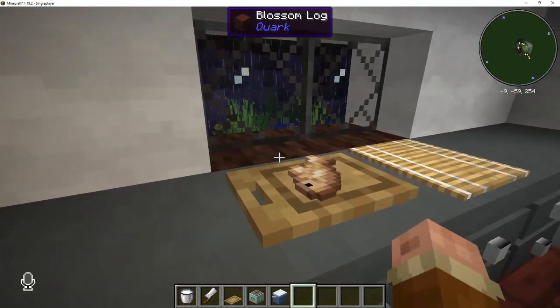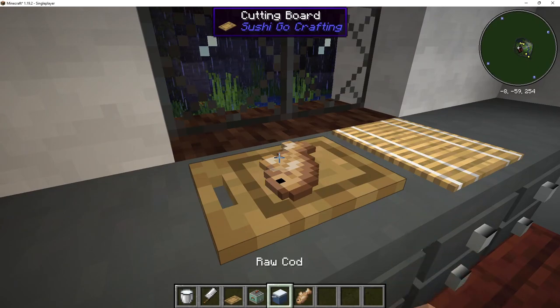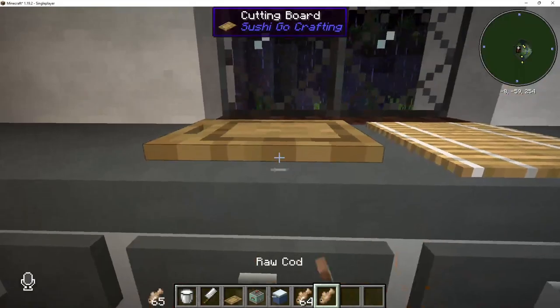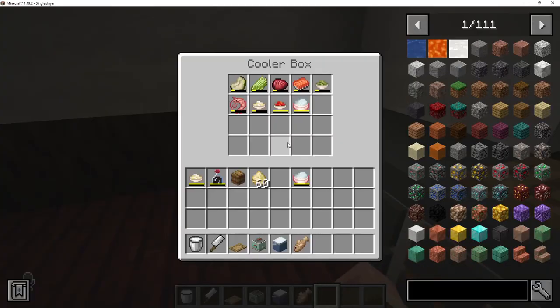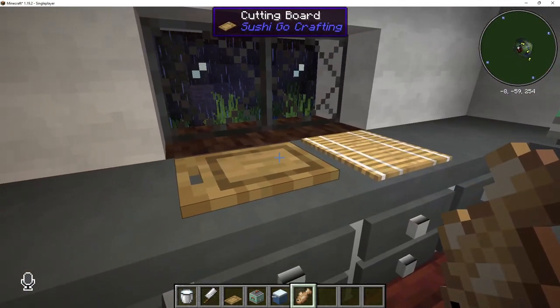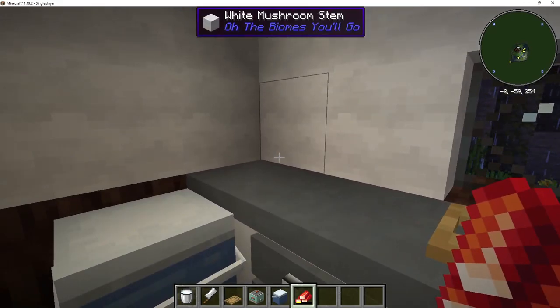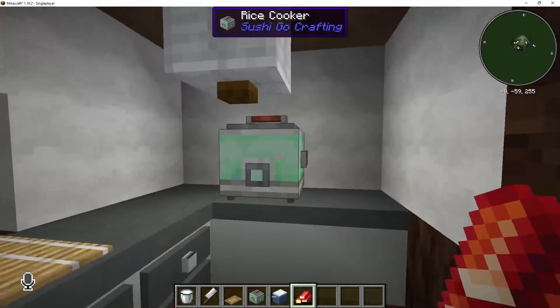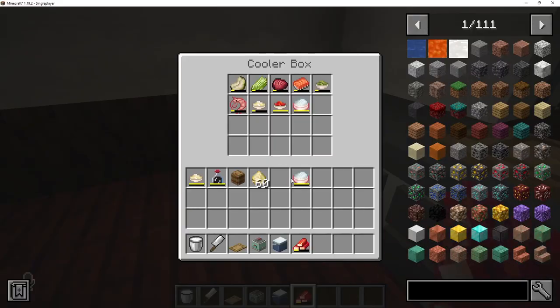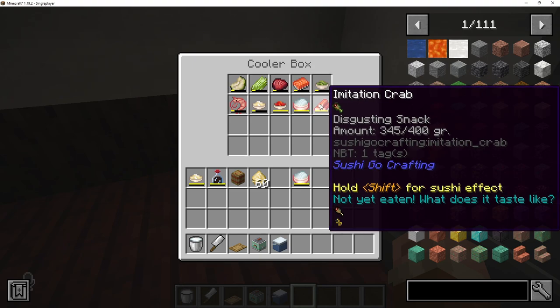Once you have these two items, you can throw any amount of fish on. It won't process the whole stack at once — it'll process it one by one. You can cut up things: from salmon, you get salmon filet; from cucumber, you get cucumber slices; from wasabi, you get wasabi paste. However, cod is a little different. When you cut up cod, you get imitation crab, since this mod doesn't add a crab mob. Imitation crab can then be thrown in the cooler to get it all nicely organized.